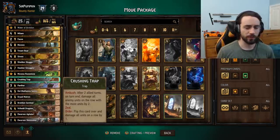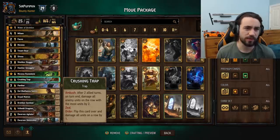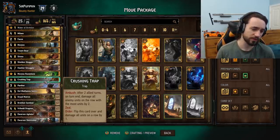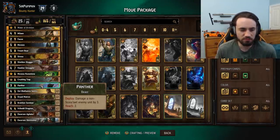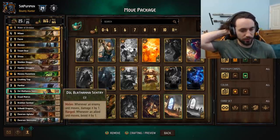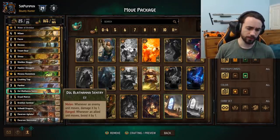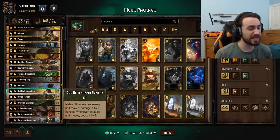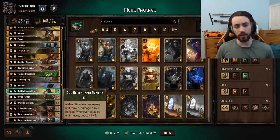Crushing Trap — you need at least one Trap for Dana. It's a solid card; very rarely does it get less than six value, and sometimes it gets up to like 12 to 18 value. Panther — another card you need for Dana, it's a Beast, good removal, solid card. Century — whenever an enemy unit moves, damage it by one; if you play it on the range row, boost a unit by one whenever one of your cards move. This card is really good, and typically 90-95% of the time you play this on the range row. It works very well with Treant Boar — every time you move Treant Boar between rows it gets plus one.